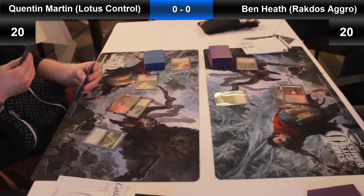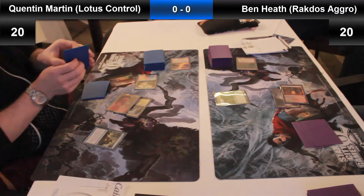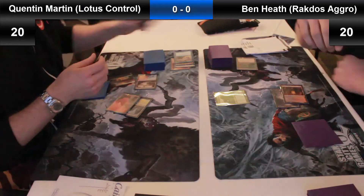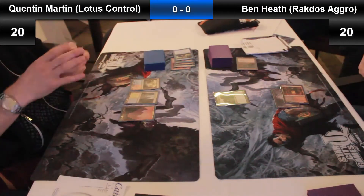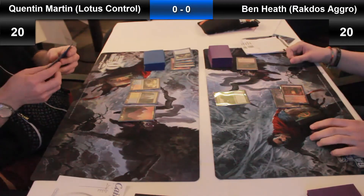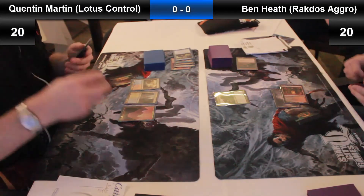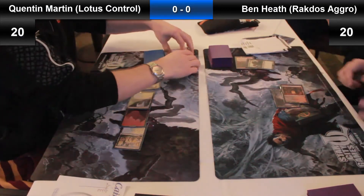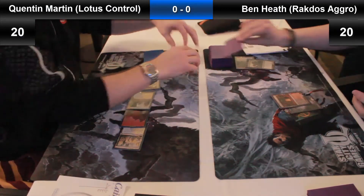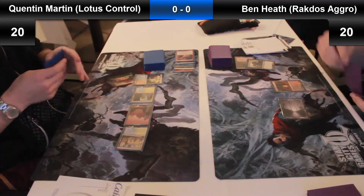I'd be expecting Ben to stomp Quentin game 1, to tell you the truth. Quentin's playing a Gilded Lotus control deck, and these decks tend to be a little bit vulnerable to a complete and utter rush aggro in game 1. Quentin seems a little bit prepared for that — he's got Pillar of Flame and Devils Play in his deck. But the simple fact is his deck's very mana hungry, and a good draw from Ben would really put him under a bit too much pressure.